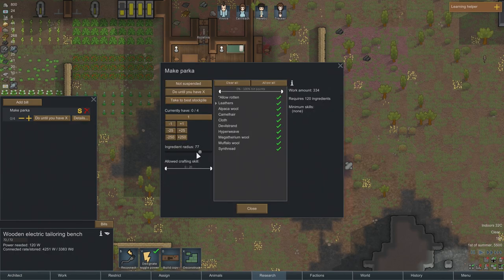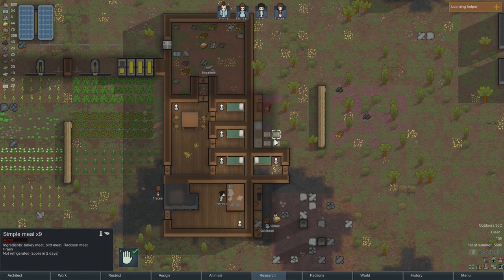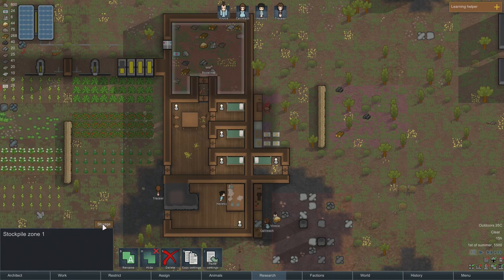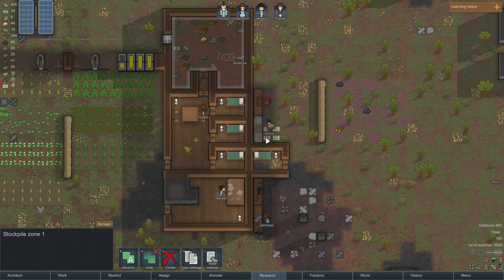We could set the ingredient radius... she'll use anything we can. Now how do we have the zone set up here? The stockpile zone is normal. What I want to do up here is set this to critical for foods — all foods we want moved in there ASAP so they don't go bad.